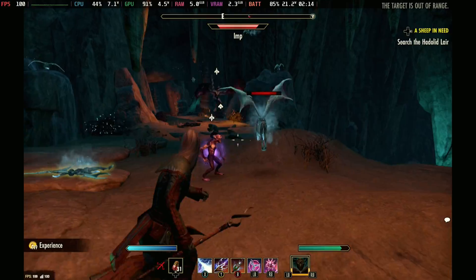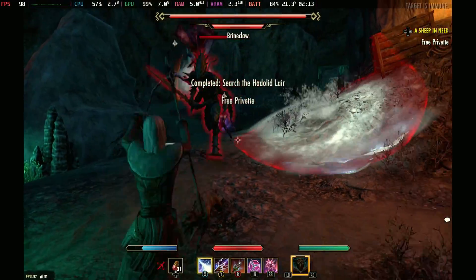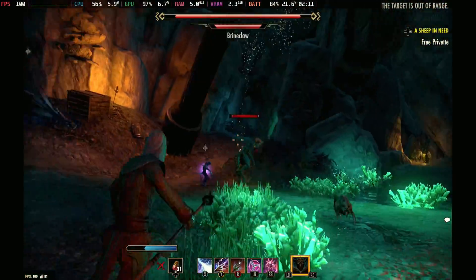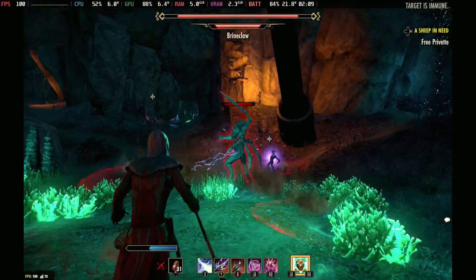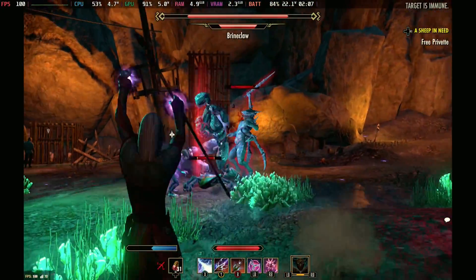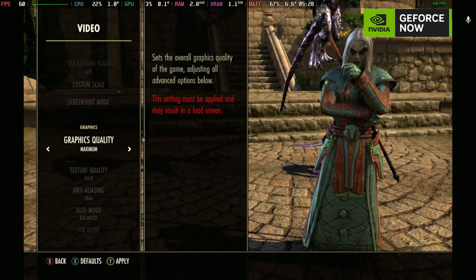As you can see here, when running even high settings in dungeons, Medium is definitely more stable. If you uncap the frame rate you are actually getting 100 frames per second — it seems to be capped at 100, not quite sure why, but it does seem to be very stable up there. On the Deck it will draw around 21 watts at Medium settings, giving you a good two to two and a half hours battery life.